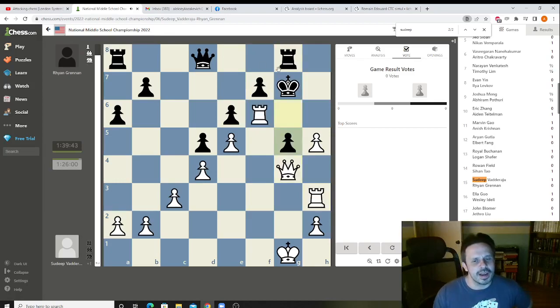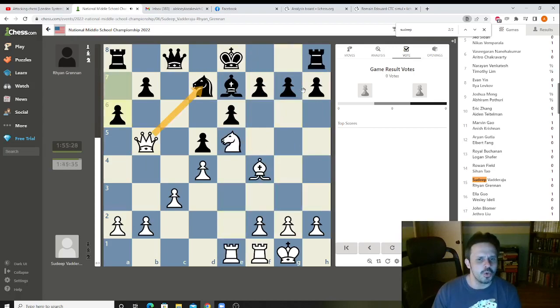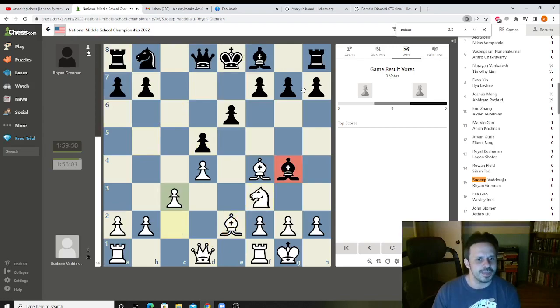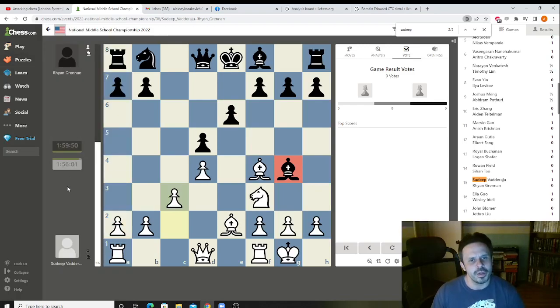So what I want you to take away from this: a lot of the time you're going to get this structure — this structure in the London. Usually in these structures you want to attack on the kingside; sometimes you can attack in the middle. You can find this game on chess.com and look at it on your own. Hopefully you will be able to use this idea in your own games. Thank you very much. Please subscribe — I'll be back soon.